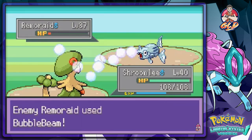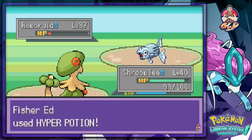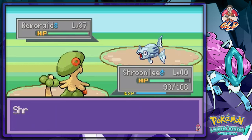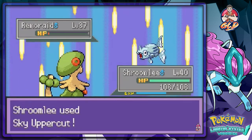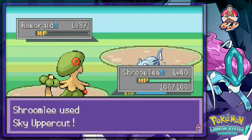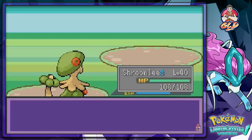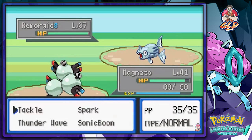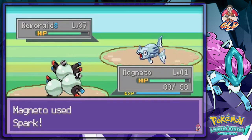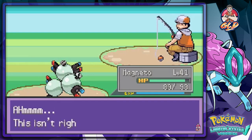Ed sends out a Qwilfish and uses a Hyper Potion. Let's go Mega Drain — come on, finish him off! Nearly got him. This game is weird — the last few episodes you could hear it in my voice, so many twists and turns. Switching to Magneto for a Spark attack — Remoraid defeated! Alright, fisherman Ed is beaten.